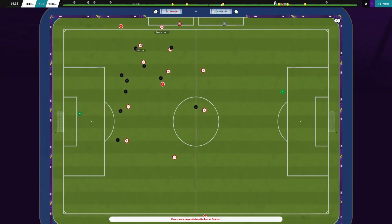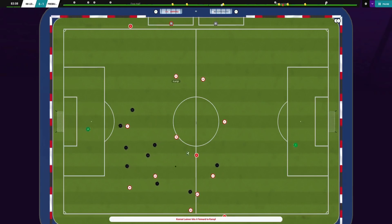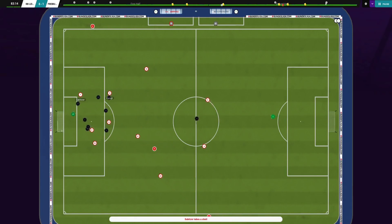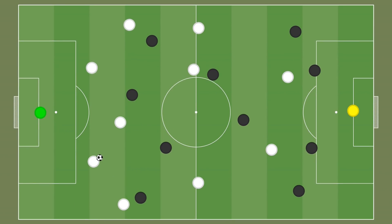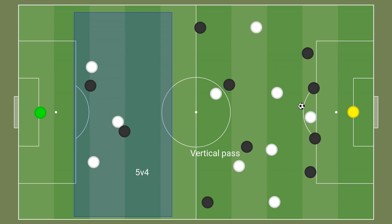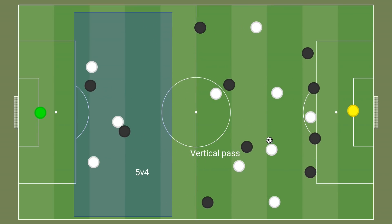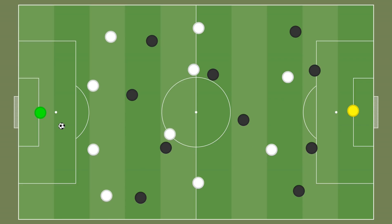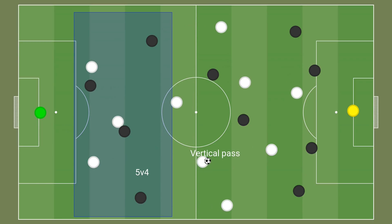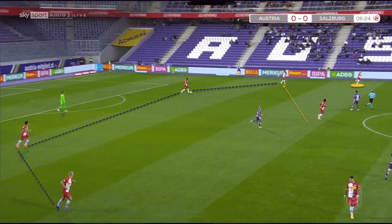A key aspect of how the Red Bull network of clubs look to play is vertically — the aim is to get the ball forward as quickly as possible. This is not aimless hoofing; it's played in a very deliberate and planned manner. In the build-up, Salzburg tried to ensure numerical superiority at all times, done by having one of the centre midfielders drop deep to receive possession, often in the wide space, with the other midfielder staying high to offer a passing option.